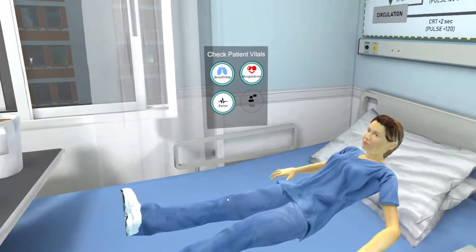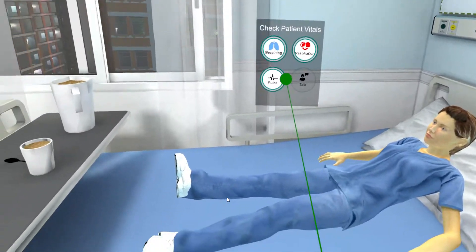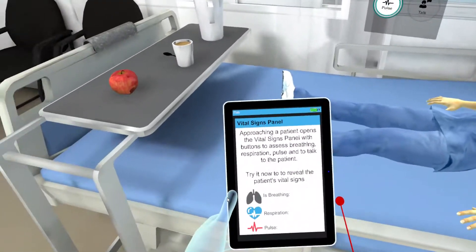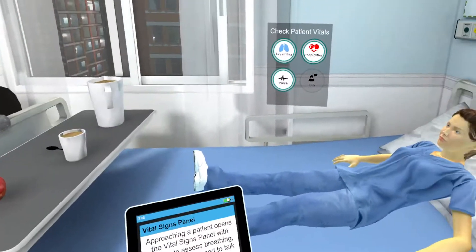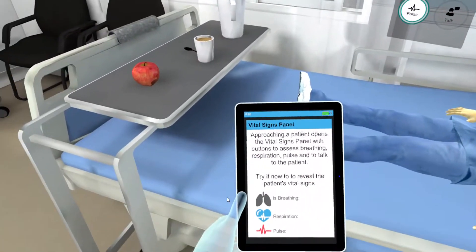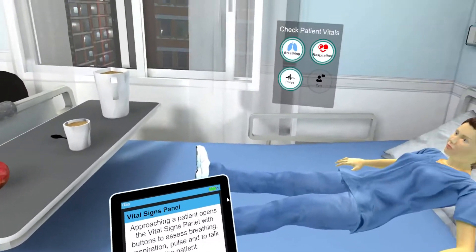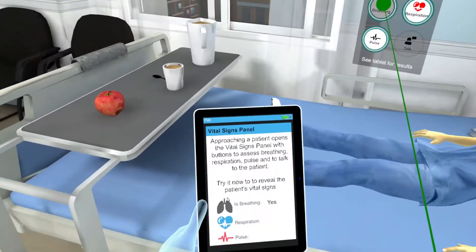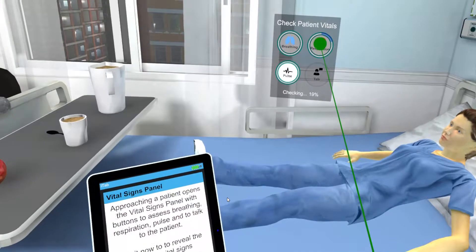Approaching a patient will open the vital signs panel. The panel contains four buttons to assess breathing, respiration, pulse, and to talk to the patient. The results are then displayed on the tablet computer. Try it now — point your cursor at each of the buttons on the patient and squeeze the trigger button on the controller to reveal their vital signs.